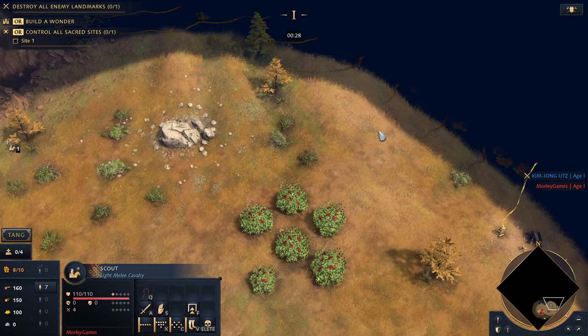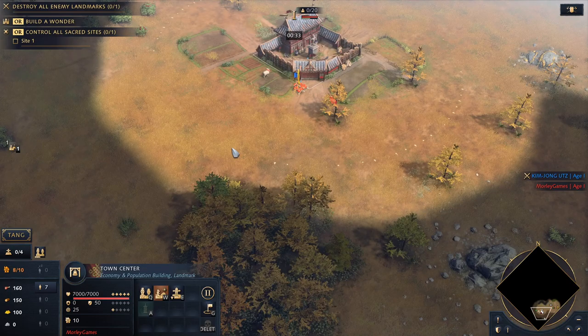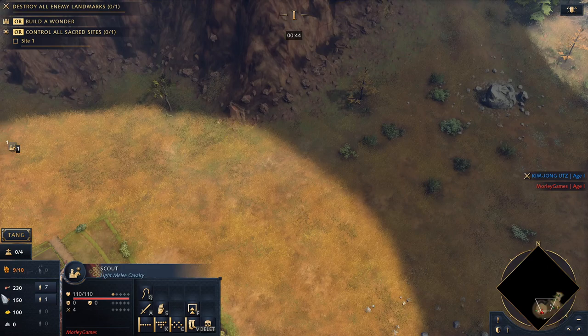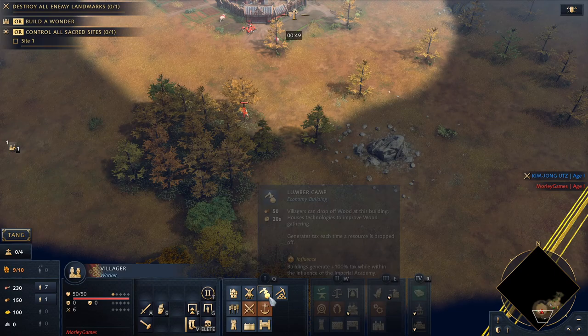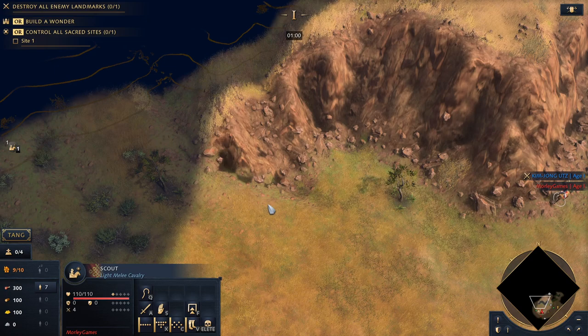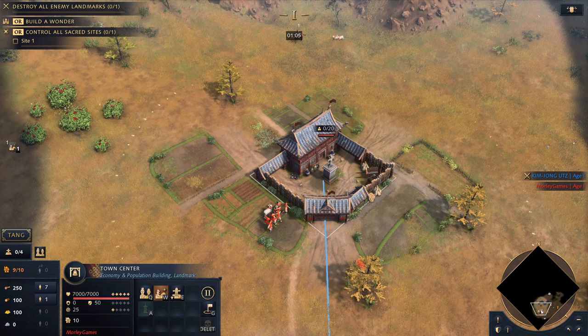So what is this miraculous, seemingly OP build order? It's a Chinese tower rush. The aim is to reach Feudal Age at around four minutes — four minutes, four thirty, something like that. By that time you should also have a tower being built on the enemy's resources. And as soon as that's built, you should hopefully have enough resources to upgrade the outpost with the hand cannon emplacement. Really, really strong build order.